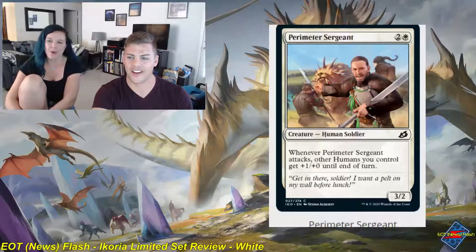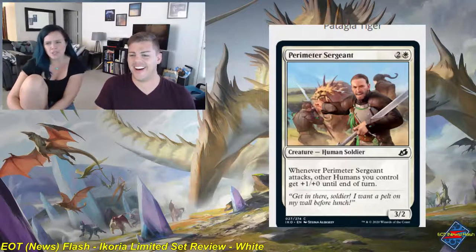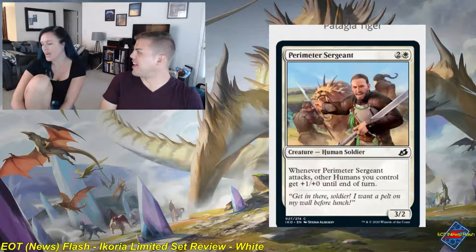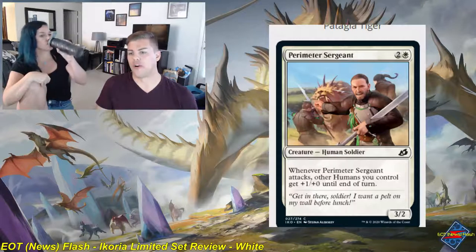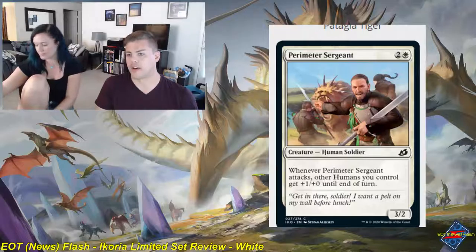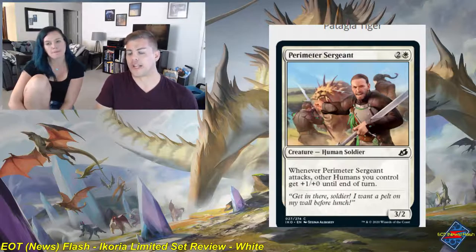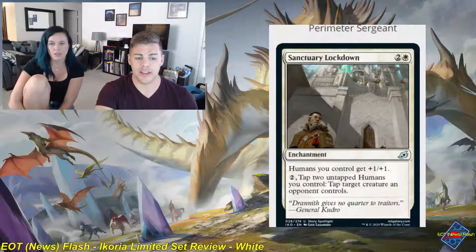Perimeter Sergeant is a two and white common creature, human soldier, a 3-2. Whenever Perimeter Sergeant attacks, other humans you control get plus one, plus zero until end of turn. This card is decent, but it definitely requires a nice wide board state to get any advantage out of it. The stats alone are nothing impressive, and if I'm playing an aggressive white deck with a copy or two at the top of my curve, it's serviceable. Unfortunately, it does get traded down with quite often with only two toughness. Eh, nothing great.